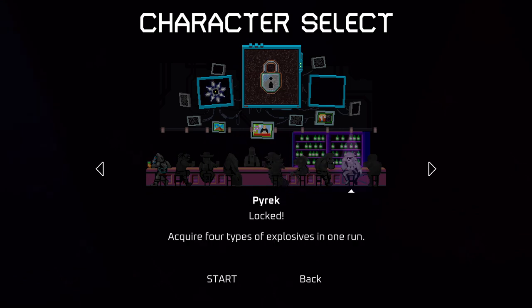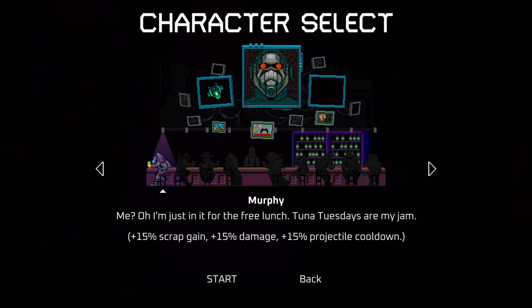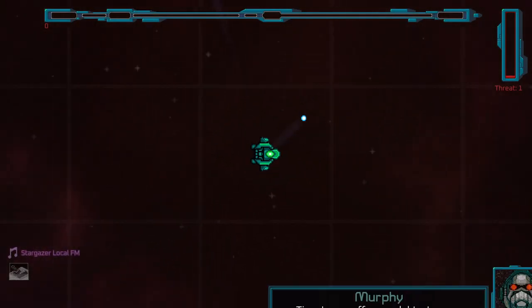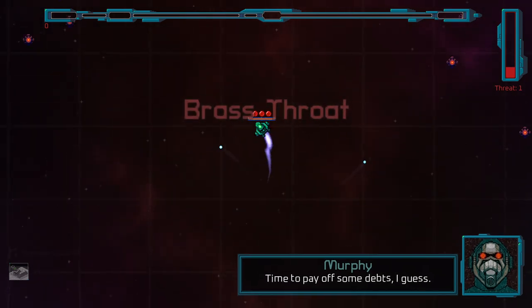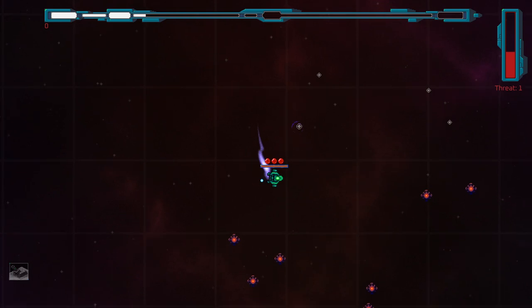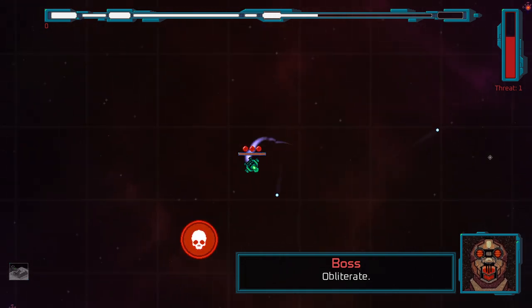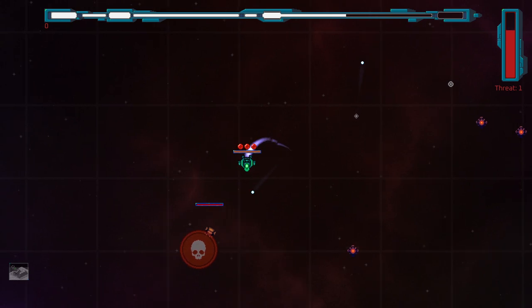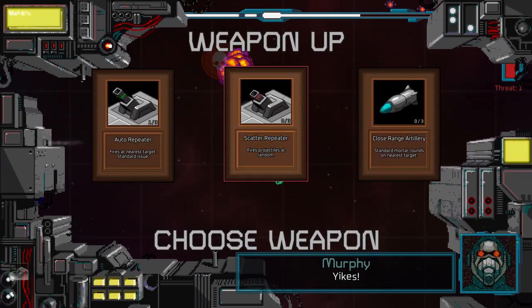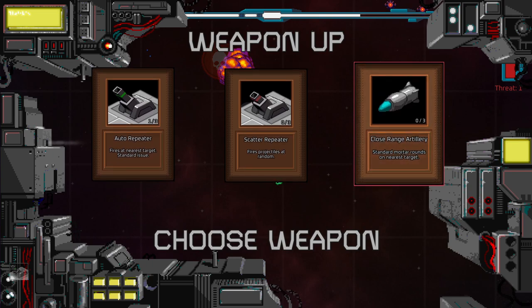Can we be any of you guys? You're all locked, aren't you? Yeah. That's what we need to do — collect a minimum of five scrap mining upgrades in one run. Yeah, that's something we'll look for. We got the auto repeater which is what we're using. The scatter repeater fires projectiles at random order; standard mortar rounds on nearest target — let's do that.